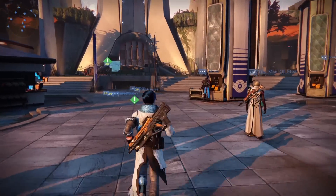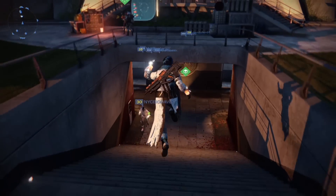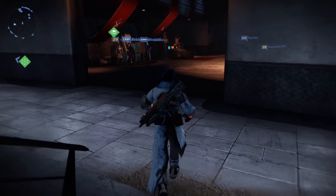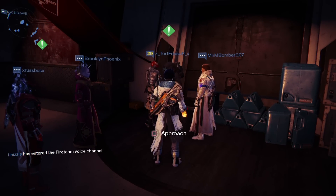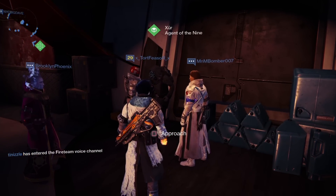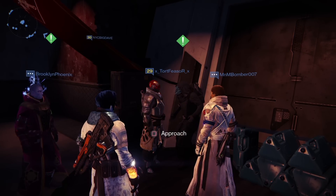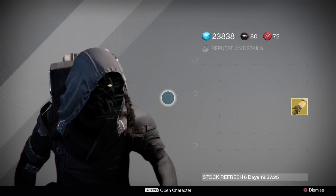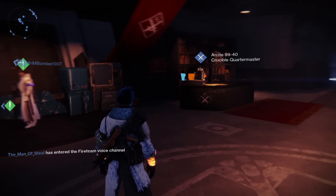It's Friday folks, and that means it's time to see what Xur has for sale in Destiny. This is a very special day because this is the first time he has appeared since the release of the Dark Below expansion. Bungie has added an indicator showing where Xur can be found, so you don't have to search the North Tower or South Tower. You can head straight down to where the class vendors are.